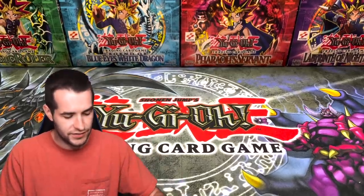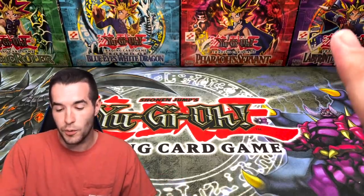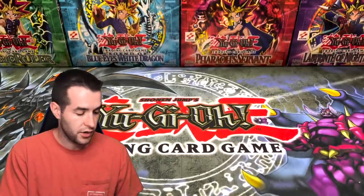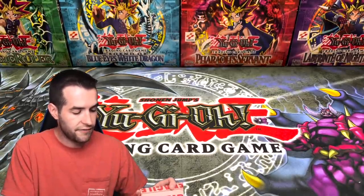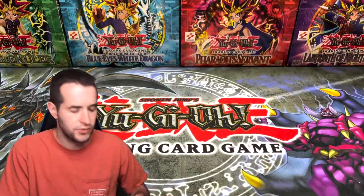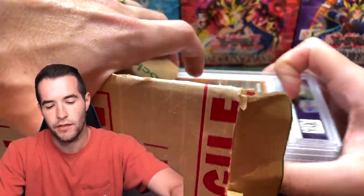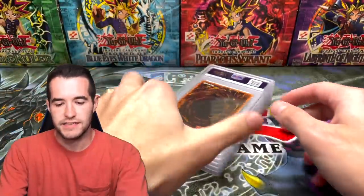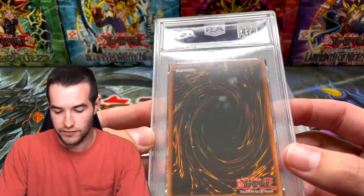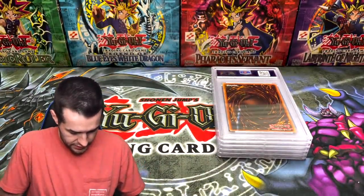We have six graded cards today — it's a whole box of Magic Ruler, basically all the foil pulls. If you didn't see the video where we opened that, check it out — we put the replay up on YouTube. And if you don't follow me on Whatnot, check me out there. We haven't done a stream in a while but we'll be back soon. Let's get this box open and pull the cards out.